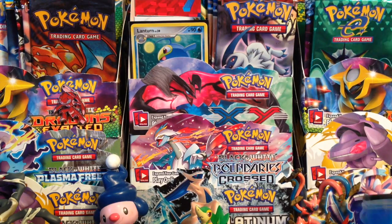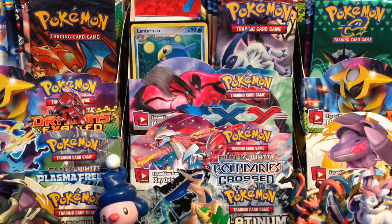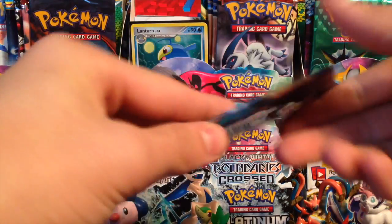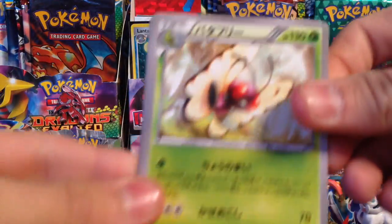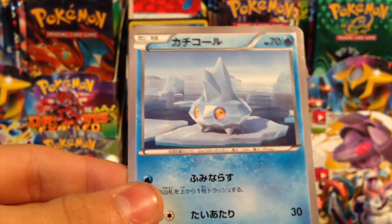So we've got my Funky Fresh X and Y 3DS right here. Here we go, first pack of the second part of this box. I'm going to open it this way so you can't see if there's something — let's put it on the DS. We have a Butterfree, Speal, Graveler, and a Bergmite.